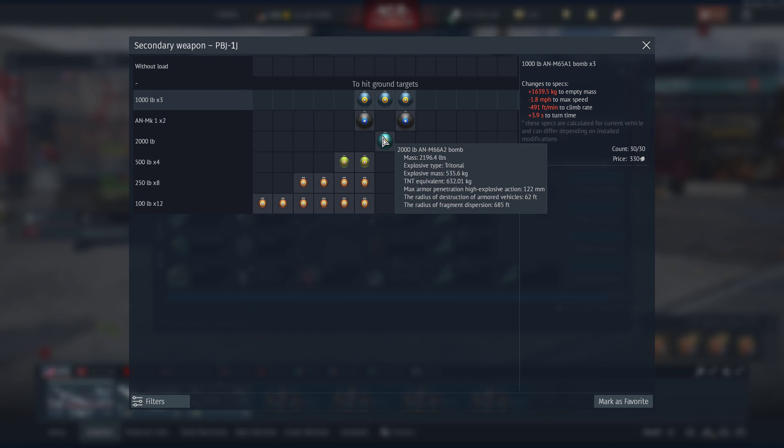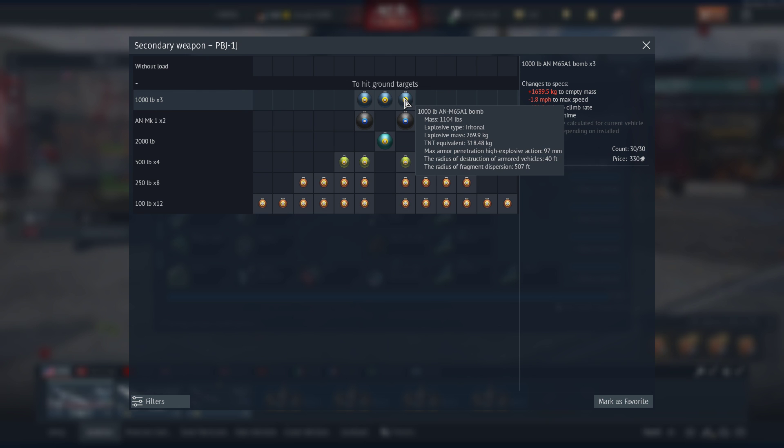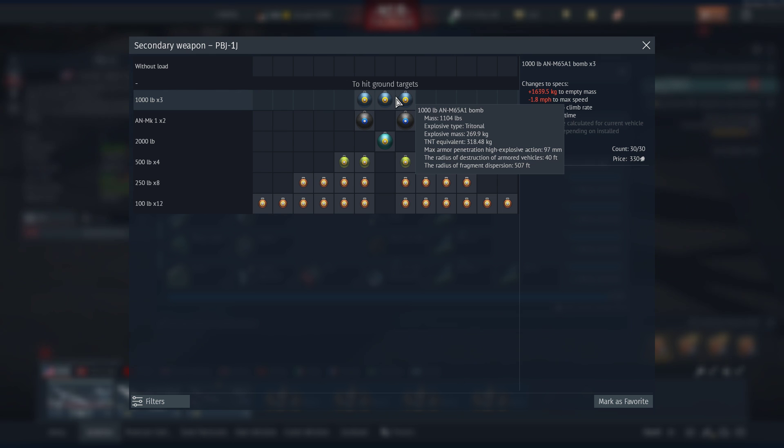It also can carry a 2,000 pounder, which is quite nice, but we're here to discuss the free 1,000s. This is a huge change for the PBJ, because obviously the PBJ could not kill bases originally, but now it can, which really helps it. The PBJ has had the short end of the stick when it comes to a lot of things, both in damage model and its bomb load. It's still missing its rockets, because it could mount H-files under the wings outboard the engines, but the fact that we've actually got this now just gives the PBJ a bit of a better run.